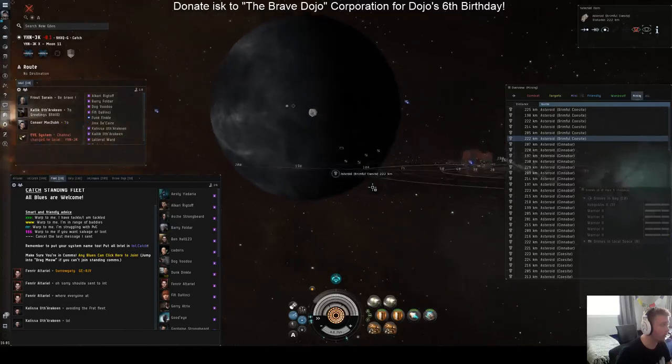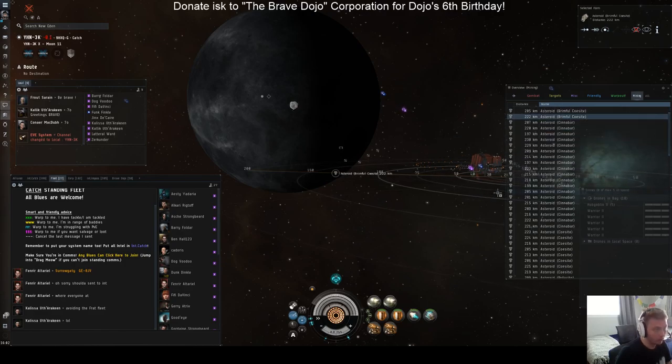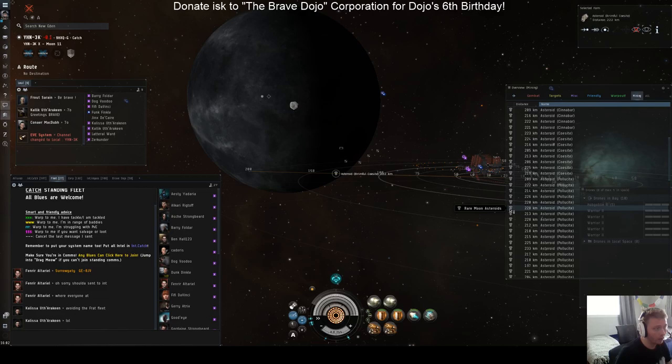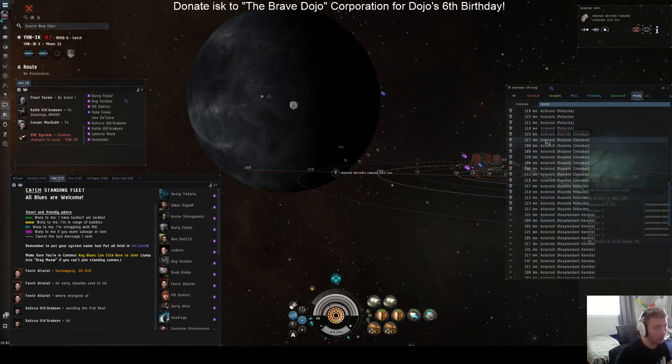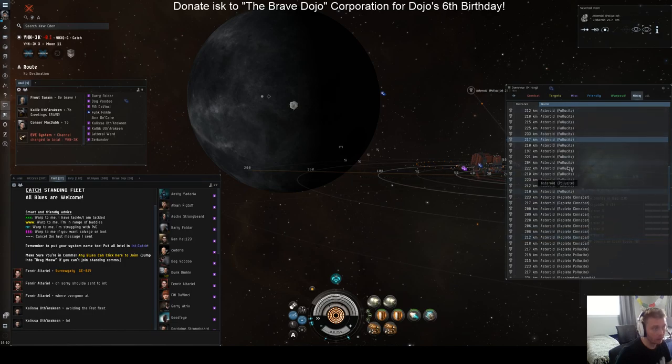Each moon has different kinds of ore in it. Some are — you can see this symbol here — these are moon asteroids, and these are usually worth more ISK. Rare is going to be worth more than ubiquitous, so that's what you'd want to mine. Any of the rare moon asteroids here. Sometimes some of it has an adjective like 'replete,' and those are always going to be worth more ISK than the ones without the adjective.